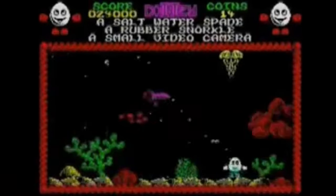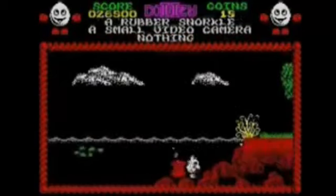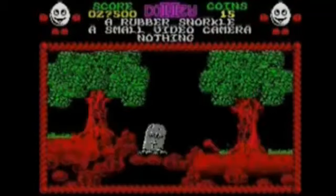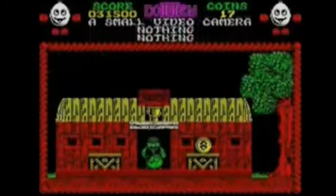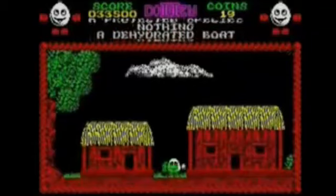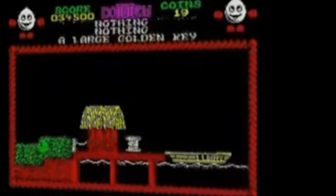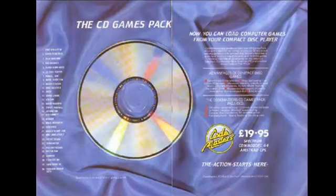An interesting fact about this game is it was also released on CD back in 1989, way before the PlayStation 1 or the Sega Saturn came out. So this game was ahead of its time in that you could get it on a CD, and it loaded the same way as it loaded on a tape. But you had to load a special program first and then you could plug in any CD player into the Spectrum. It came up with 30 Codemaster games listed there and each game only took 20 seconds to load.